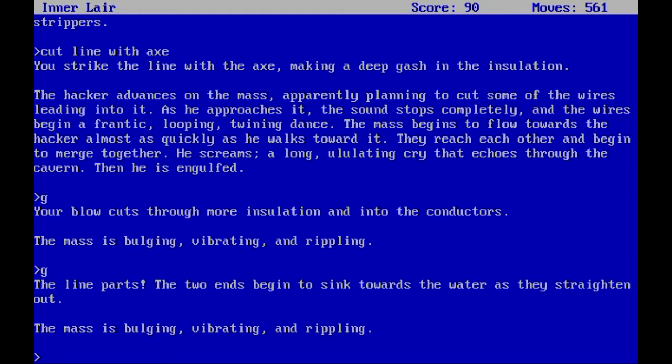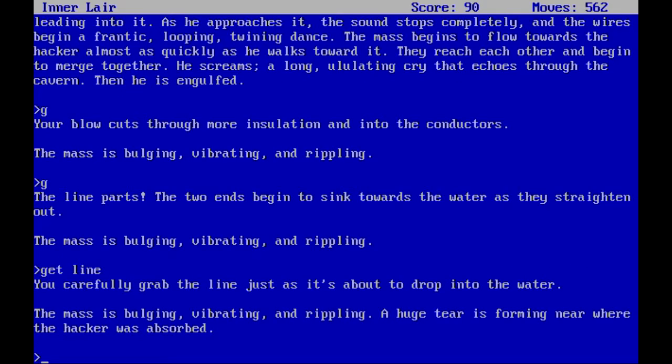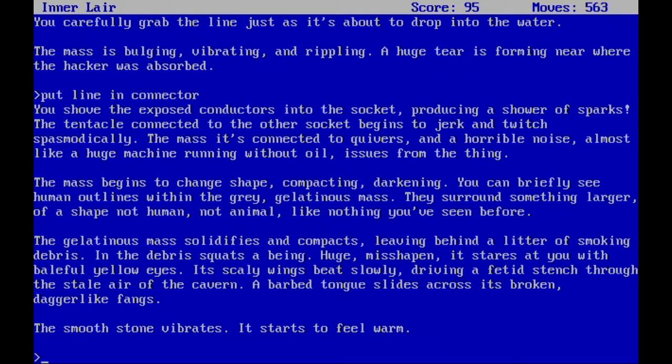The two ends begin to sink towards the water as they straighten out — the mesh is still bulging, vibrating, and rippling. Let's grab that line. You carefully grab the line just as it's about to drop into the water. The mesh is bulging and vibrating; a huge tear is forming near where the hacker was absorbed. So let's put the line into the connector. You shove the exposed conductors into the socket, producing a shower of sparks. The tentacle connected to the other socket begins to jerk and twitch spasmodically.